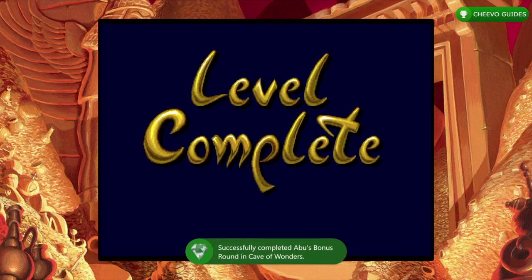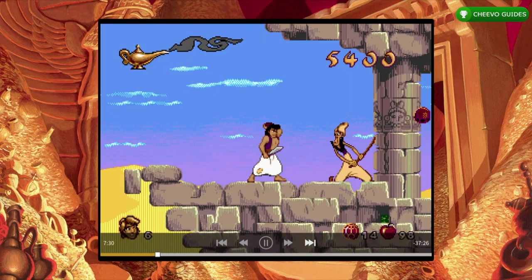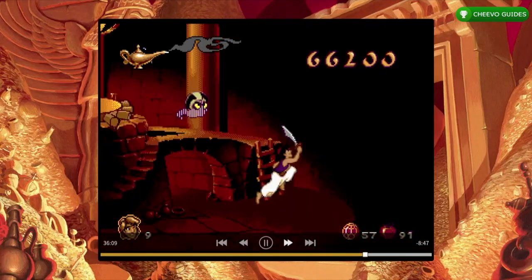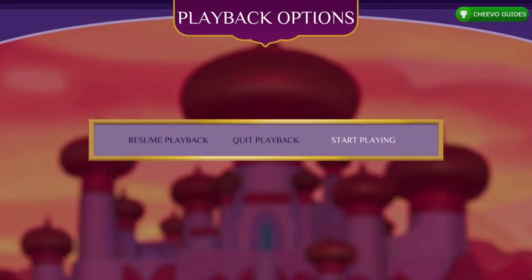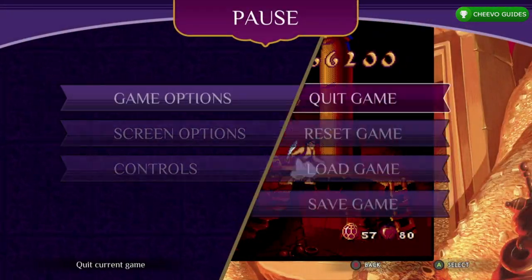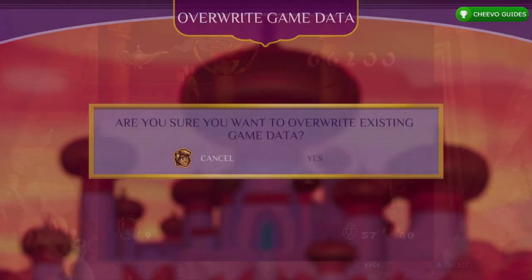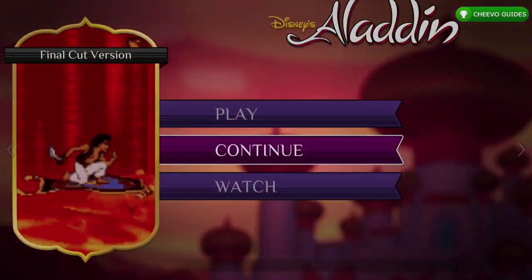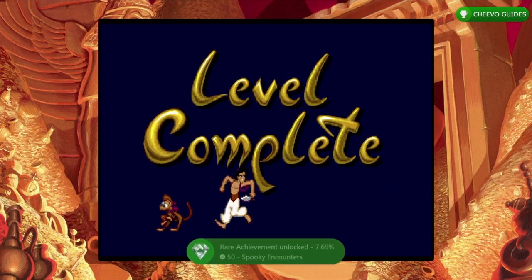Next we're going for the Spooky Encounters achievement — for defeating Iago in the boss battle. Fast forward until 36 minutes and 20 seconds, which puts you right at the end of the boss battle. Press select, start playing, move a bit, press start, quit and save. Go back to the main menu and continue. You should only need to hit the boss once or twice — throw an apple or two at him. That's another achievement for 50 gamer score, for defeating the third boss.